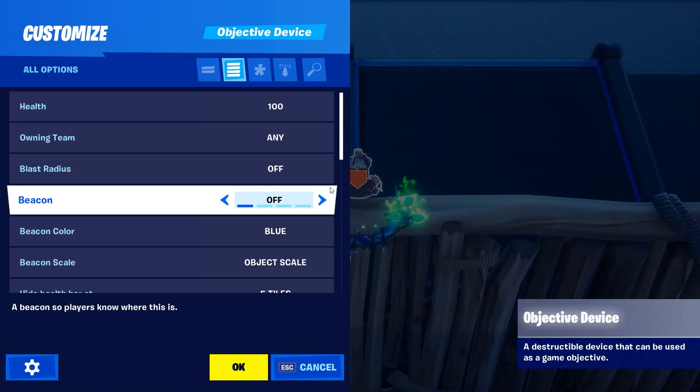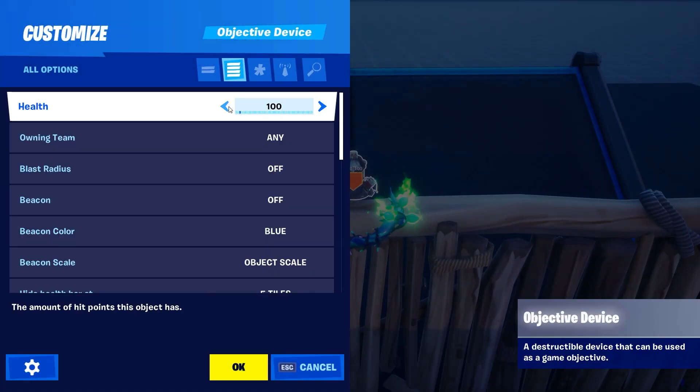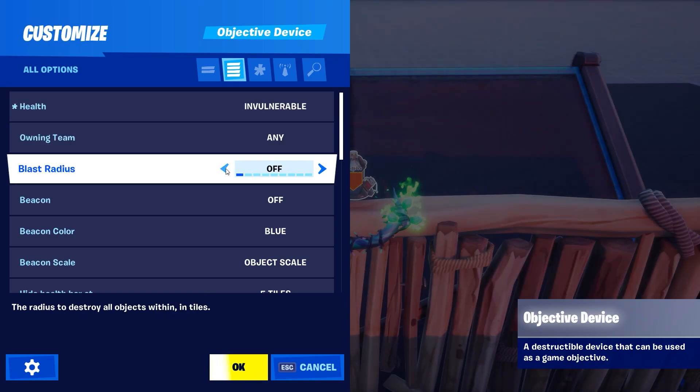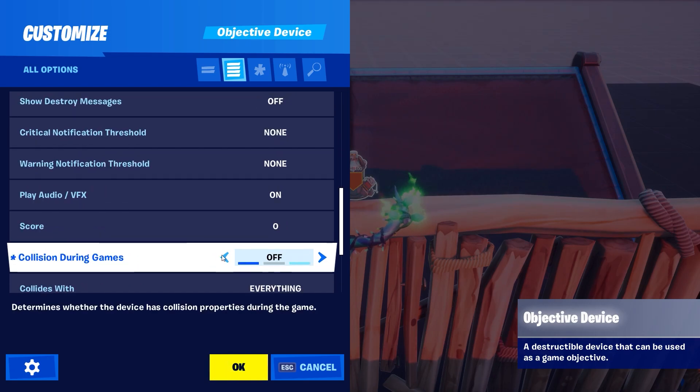Now copy my objective device settings: change health to invulnerable, change blast radius to 20 or whatever you want, turn off visible during game and collision during game. You can also turn off VFX and audio if you want.